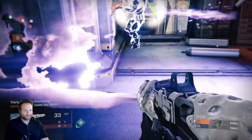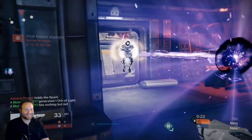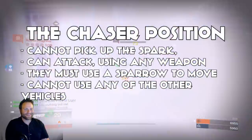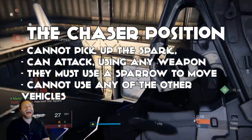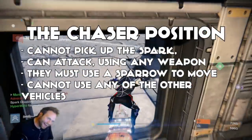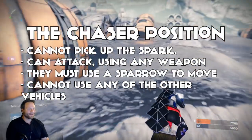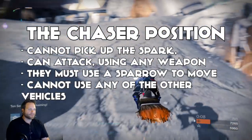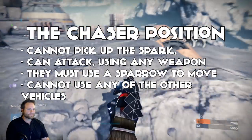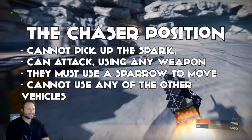Next up, let's talk about the Chasers. The Chasers have a group of different rules and they're kind of the default position if you are not the Seeker. The Chasers can attack at any time, but to move around on the map they must be using a Broomstick Sparrow. They can obviously aim and look around the map — they don't have to be on a Sparrow to do that — but the idea is they can only use Broomsticks to move around the map. They can't use a vehicle or anything else.